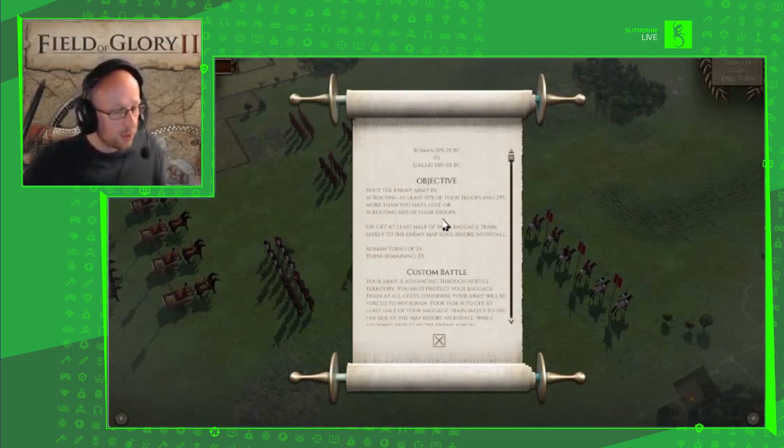Let's have a quick talk about some of the scenarios. There are lots of historical battles to be found — we've got the Battle of Cannae, Zama, and many more. There's also the Battle of Watling Street, which I played today — amazing, Romans versus the British. This is, of course, a classic turn-based game.